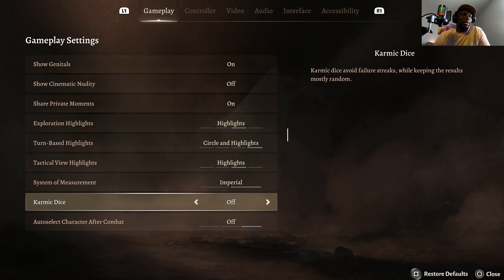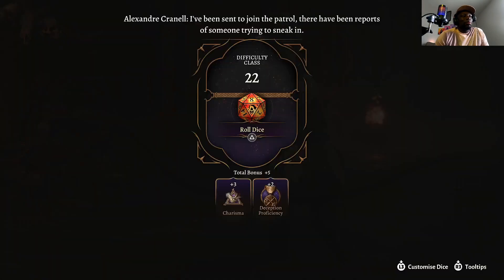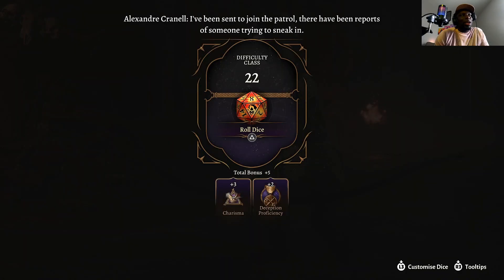First off you're gonna turn that off, because Karmic Dice is gonna naturally give you lower rolls — it keeps you inside of a range. I don't know if that's true or not but I tried it and it seems like it works that way. Turn that off, then come up here and get a save — just a quick save, any save, it doesn't matter how you save. Then you're gonna roll your dice.